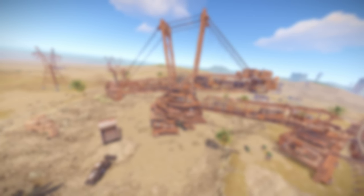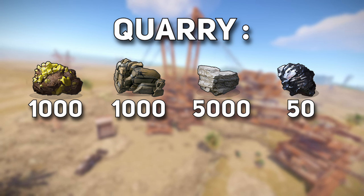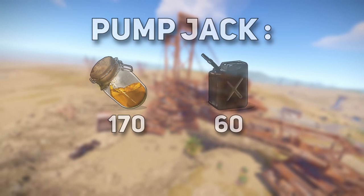One diesel in the quarry will give you 1,000 sulfur, 50 high quality metal, 5,000 stone, and 1,000 metal. One diesel in the pump jack will give you 6 crude oil and 170 low-grade fuel.